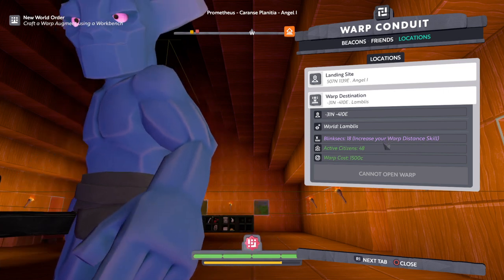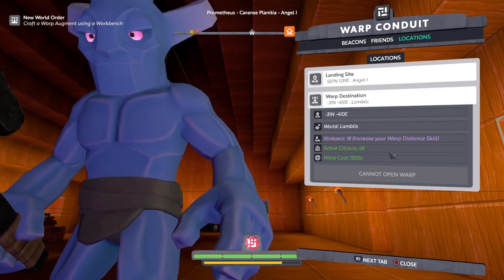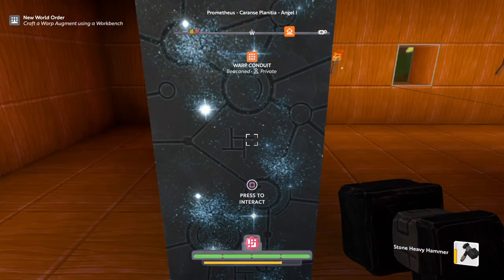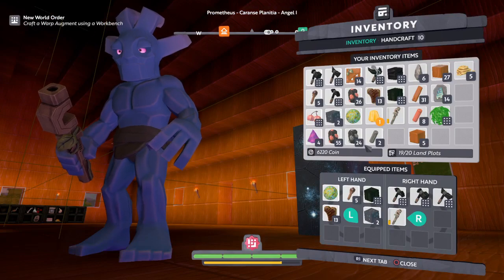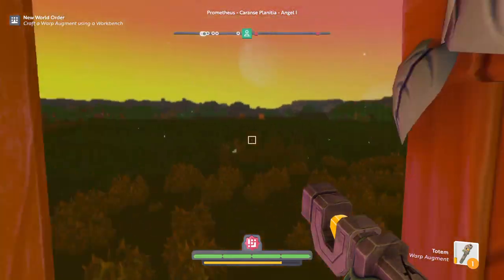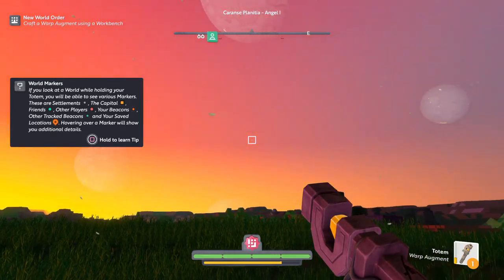Blink distance 18 — increase your warp distance skill. Oh no, I can't warp there. Okay, I'm going to try setting a warp to a different planet. Luckily I have another warp augment. So maybe I have to warp to a closer planet — maybe that other one was too far away.